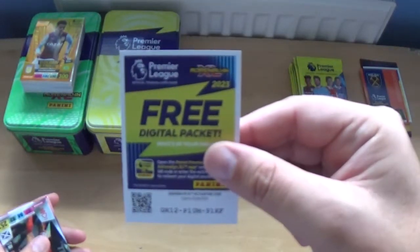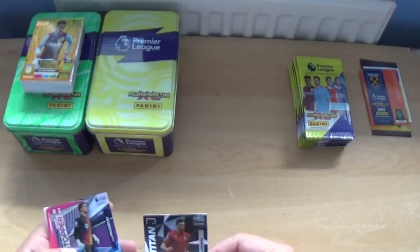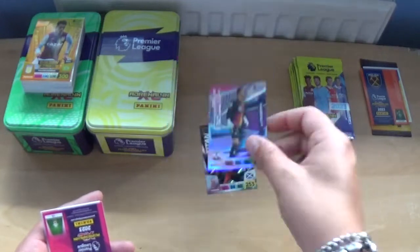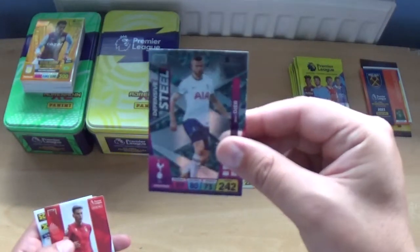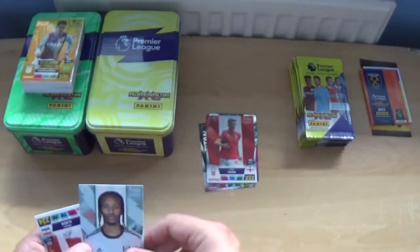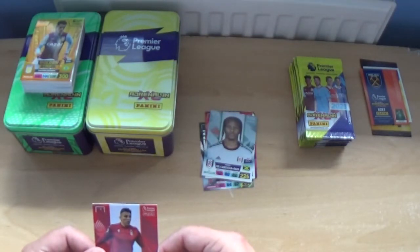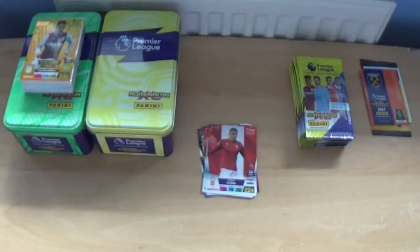First code. Then we've got Titan Scott McKenna, Super Stopper Alex McCarthy, Defensive Steel Eric Dier, and then we've got Ryan Yates, Bobby DeCordova-Reed and Brian Ojeda of Nottingham Forest.